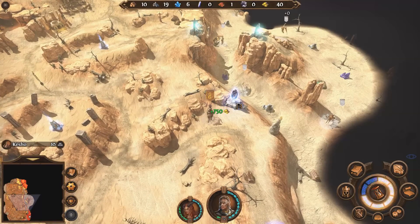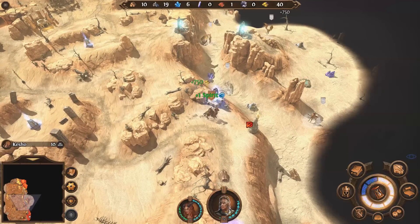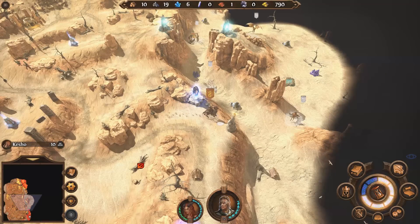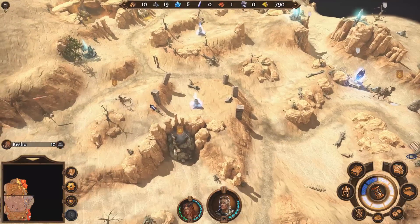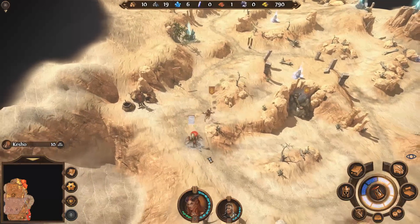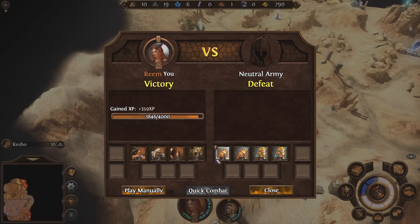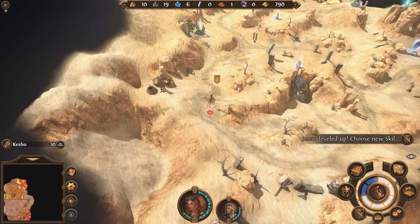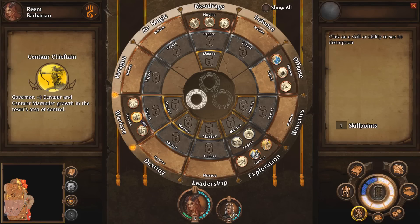Lost another centaur. How do they keep losing centaurs? The centaurs are the hardest unit ever to lose. I don't get it. Centaurs - you should never lose a centaur. Somehow they're always losing a centaur. Quick combat that one out. We're going to lose a harpy or two. Don't care about that at all because it allows her to level up. And she got freebie might right there, which might help later.